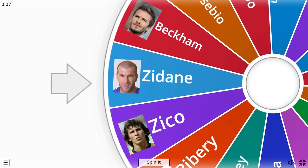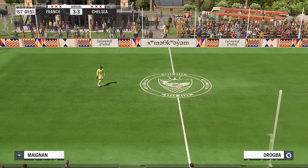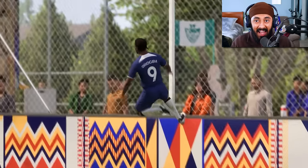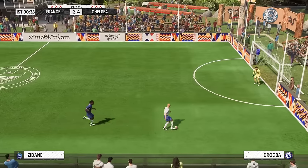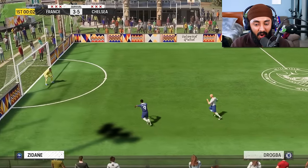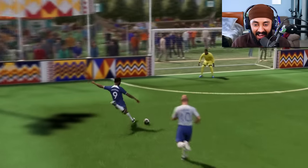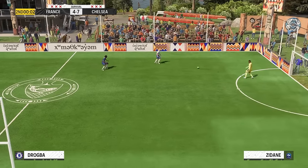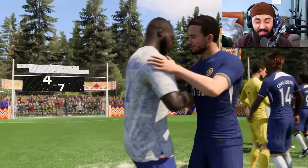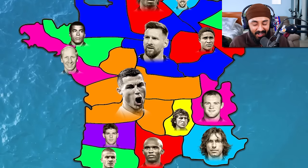Zinedine Zidane would go next and have his first match against the King of Ivory Coast — Zizou faces off against Didier Drogba. Even though Zidane's one of the highest-rated players in the game, it would actually be Drogba who took the lead. Drogba was clinical while Zidane kept missing his chances. Drogba beat the buzzer with one second left and took a three-nil lead into the second half. Zidane managed to get one goal back but it wasn't enough — Didier Drogba took out the French legend. Drogba is officially the legend killer. We're now down to our last 14 players — officially halfway there.